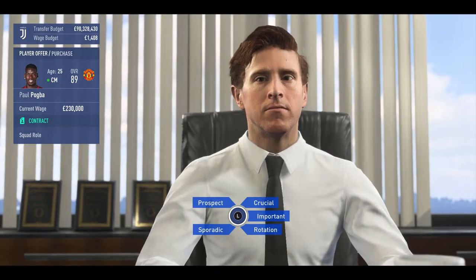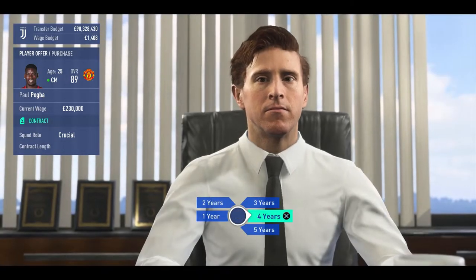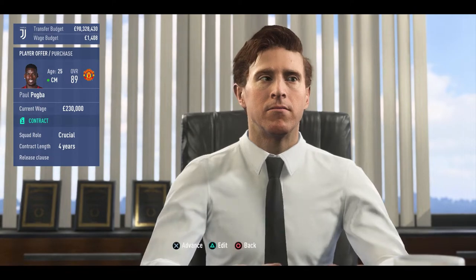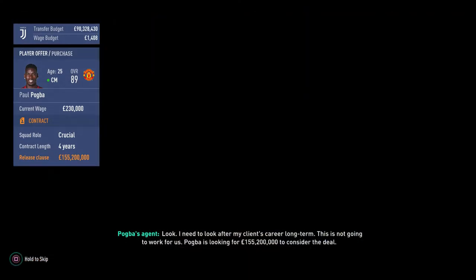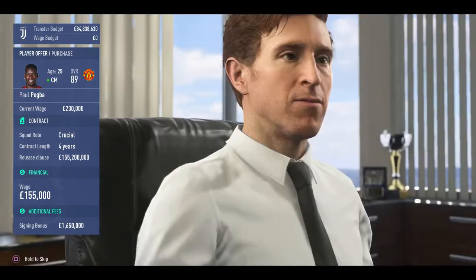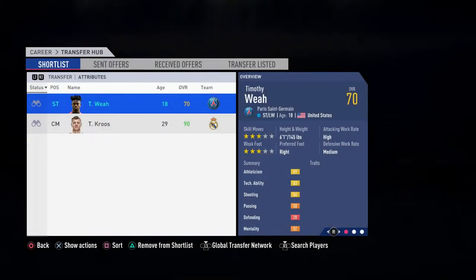Moving into contract negotiations with Paul Pogba — he's going to be a crucial player, starting every game unless injured. His current wage is 230,000 a week, which is an enormous amount. I wanted to put a 200 million release clause on him. They came down to 155 million for the clause, and he wants 190,000 a week plus a signing bonus, which I declined. After negotiating, we ended up signing Paul Pogba at 190,000 a week — he's in the squad.